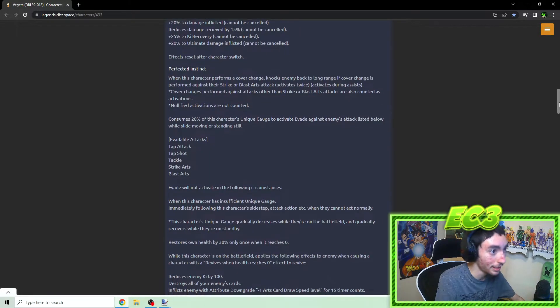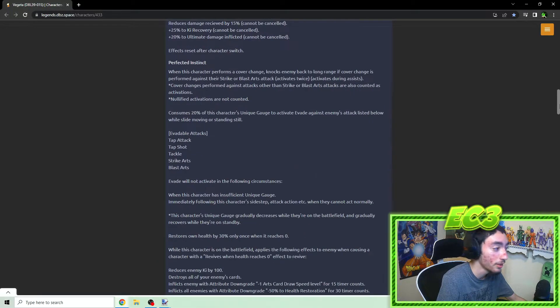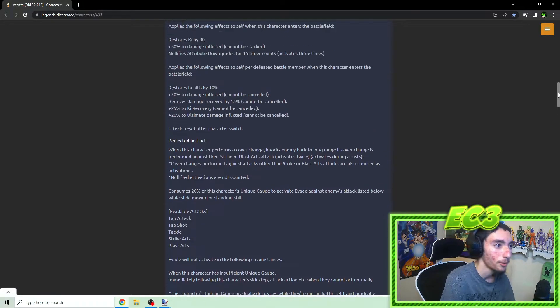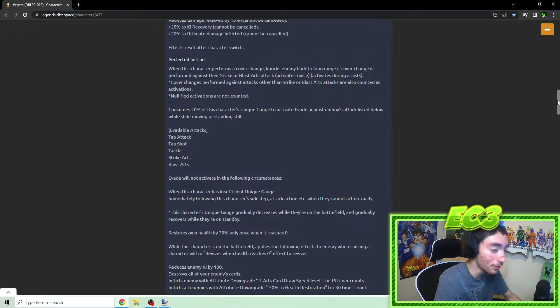By the way, if you didn't notice, I made these kind of like little essays for the kit — because every anniversary unit always has a whole essay for their kit, which makes them feel more intimidating when you look at them. I think I nailed that pretty well. Now moving on to the second unique ability.